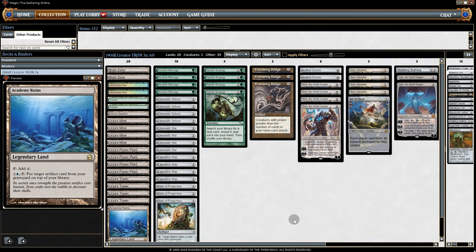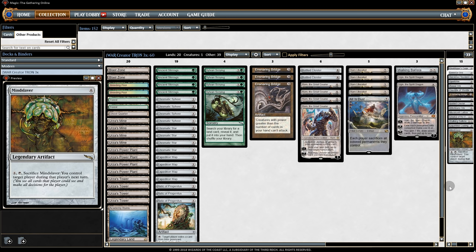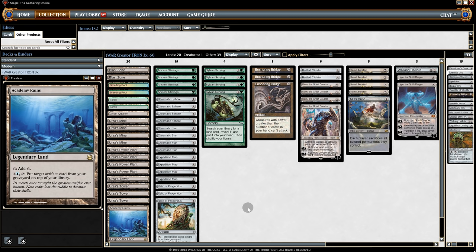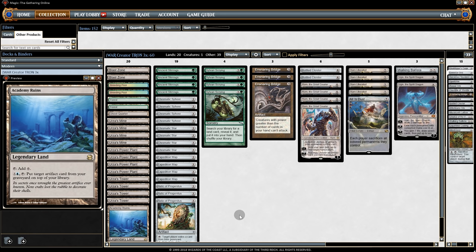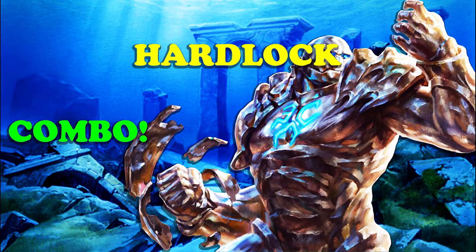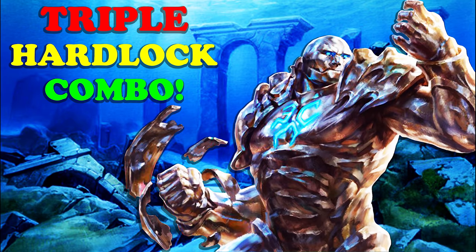So all in all the deck seems to be winning more than it's losing. But now the question is: is blue necessary? It's really hard to tell, because on one hand Academy Ruins seems pretty good — being able to get back key artifacts like Ballista. But we never got to see Mindslaver, so I don't really know how good Mindslaver is. On the other hand, it would be nice to put actual green cards in the deck like Nature's Claim or Thragtusk, and getting rid of Mindslaver could make room for one of those cards. The deck does feel like one of those decks you can take to FNM and say you've got three hardlock combos. So I'll leave it to you guys to decide whether this version or the Mono Green version is better. Let me know what you guys want to see next in the comments, and if you want to see more content like this be sure to subscribe. And as always I hope you have a great day.